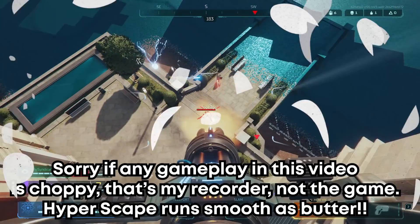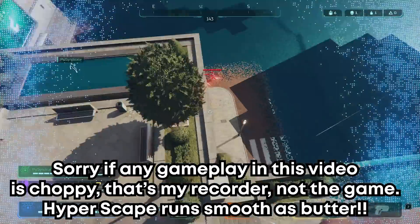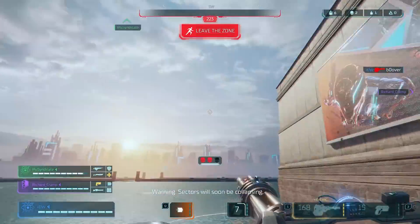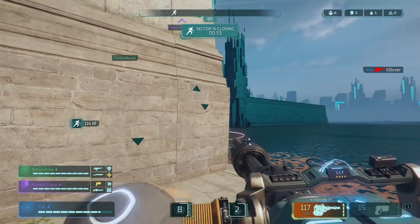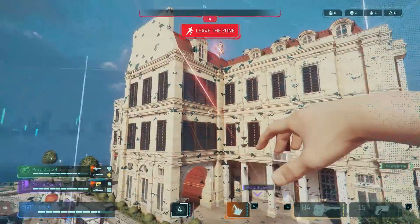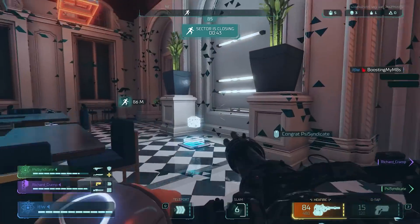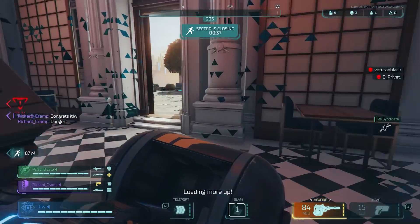Hello everybody! I'm InTheLittlewood, also known as Martin, and welcome back to the channel. Today, something slightly different. Before we get started, if you want access to this brand new first-person shooter Battle Royale from Ubisoft, the only way currently is via Twitch Drop. You come on over to Twitch, hook up your Ubisoft account to your Twitch account, watch my stream, and you'll be put into a lottery to win a copy of the game. The link is twitch.tv/InTheLittlewood. But without further ado, here is my quick and simple guide to Hyperscape.